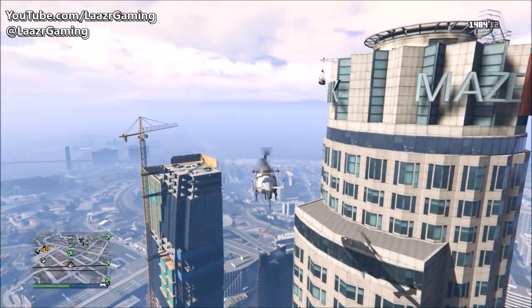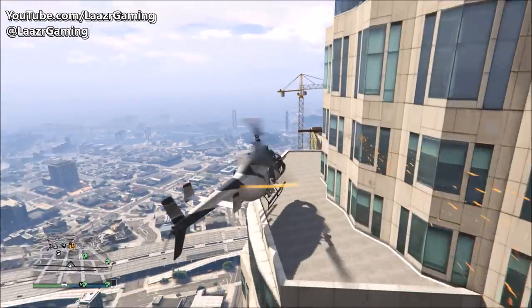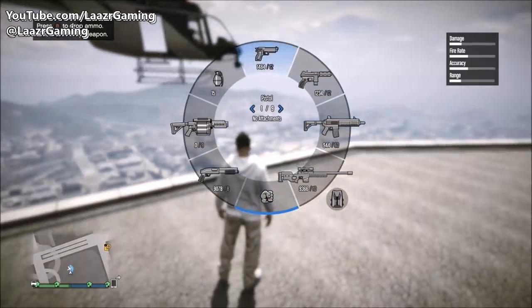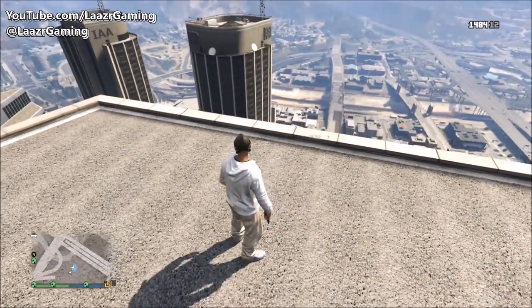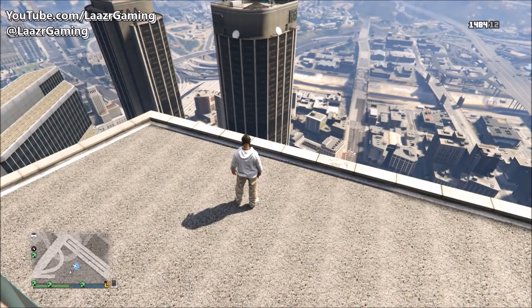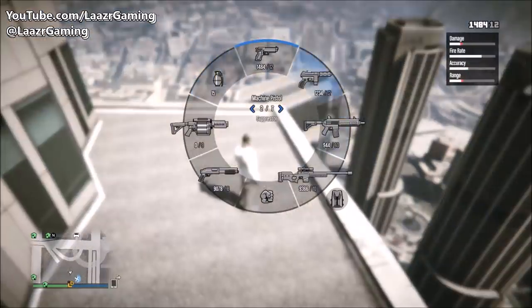If you're like me and you don't like dying in GTA 5 Online — every time I die it feels like a little part of me dies in real life — to avoid this, you can simply slide down the Maze Bank. Yes, you can slide down the Maze Bank! This works on all skyscrapers in the game; I'm just using the Maze Bank as an example because it's the tallest building.